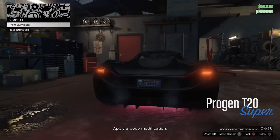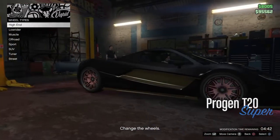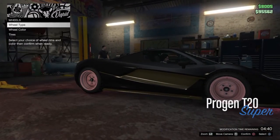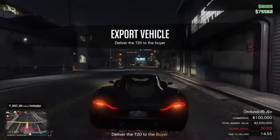Just add upgrades — change a bumper, put different wheels on. The car looks bad, but that doesn't matter. And now we deliver the car to the final location.